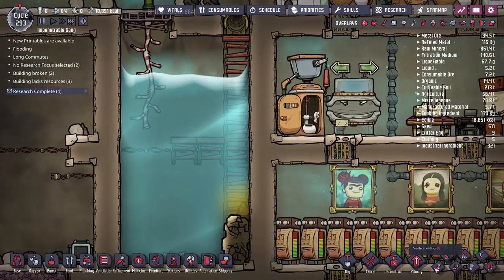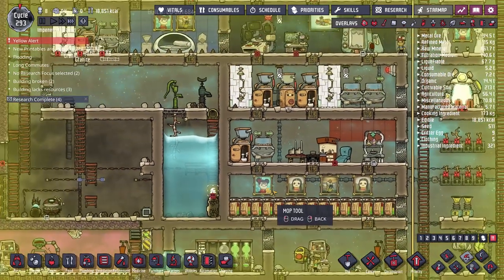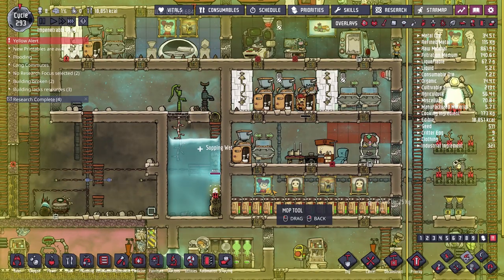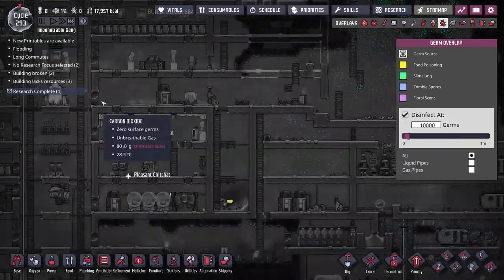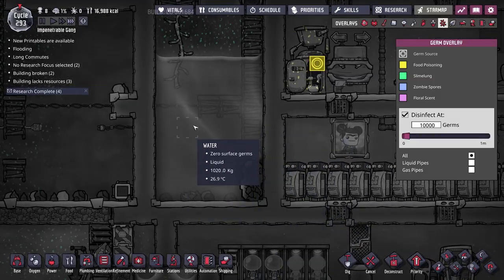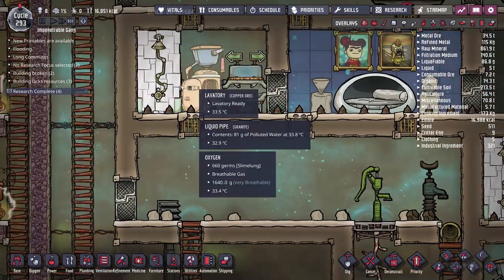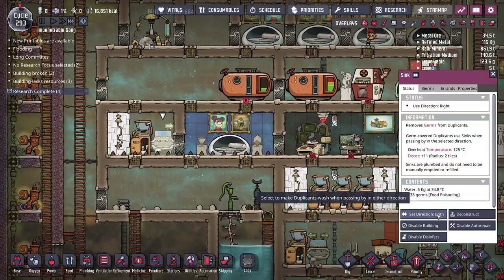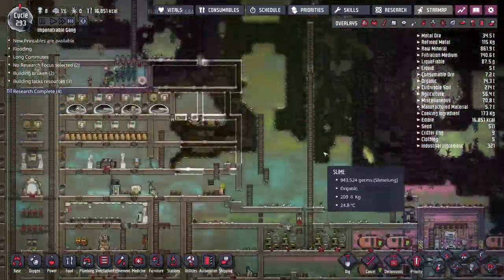We've managed to mix our regular water with polluted water — I'm going to mop that up as a priority, though I'm fairly certain we're not really using this water for anything critical. It looks like we caught it soon enough that there are no food poisoning germs in our clean water, which is good. The bathroom is now working, which is fantastic.